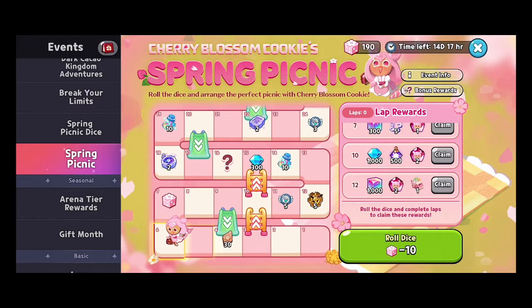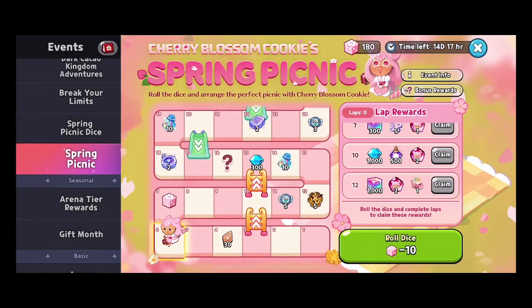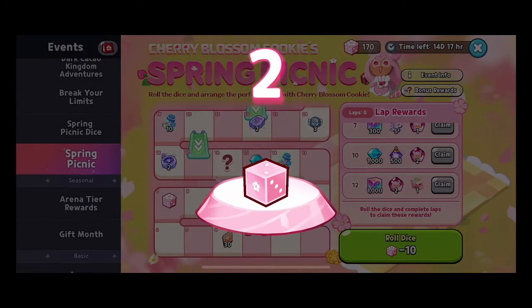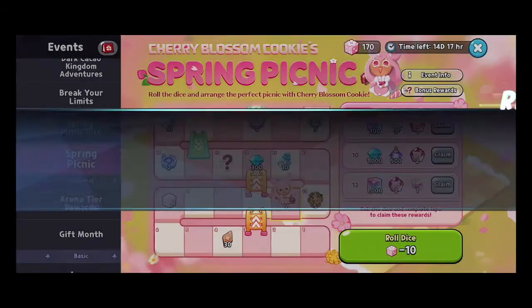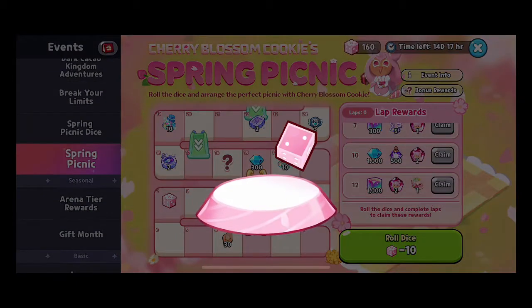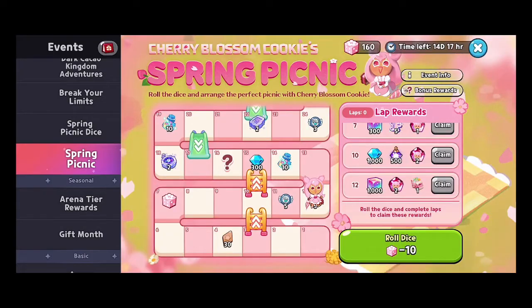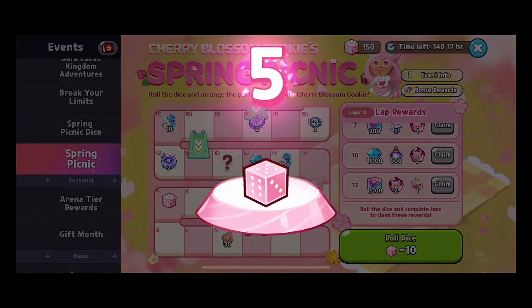We rolled a five for a good start and got 30 topping pieces — it did slide us back down, but the topping pieces are appreciated. Rolling another five, the slide is now gone, so you don't get hit by the same slide every single time. We also got some free time jumpers, which is always nice.